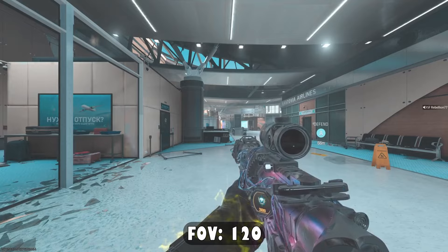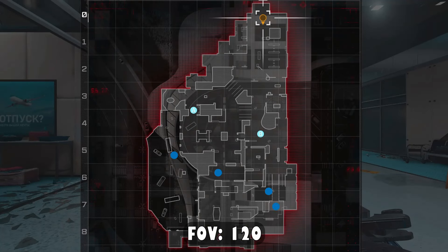Now switching over to the defending side, I'm going to have four spots to show you, which will cover the most common routes that the attackers take at the beginning of each round. I'm going to start by showing you two spots at the same time because you can use the three-for-three method with these spots.